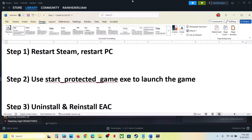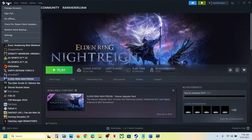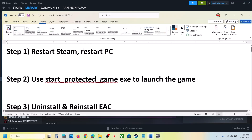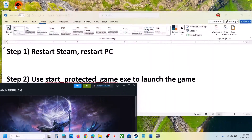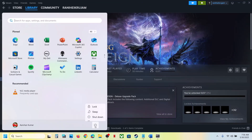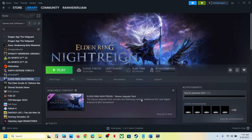The first step is to restart Steam. Go to the top left, click on Steam, then click on Exit. Once Steam is closed, launch Steam again. If that does not work, restart your computer. Do not ignore this step — this has worked for many players, so simply restart your computer once, and after the system restart, launch the game.